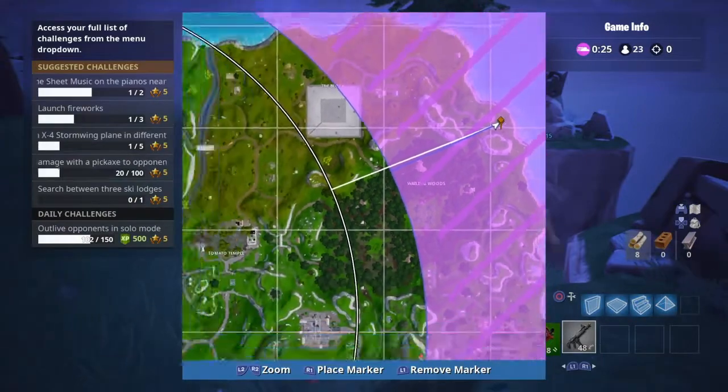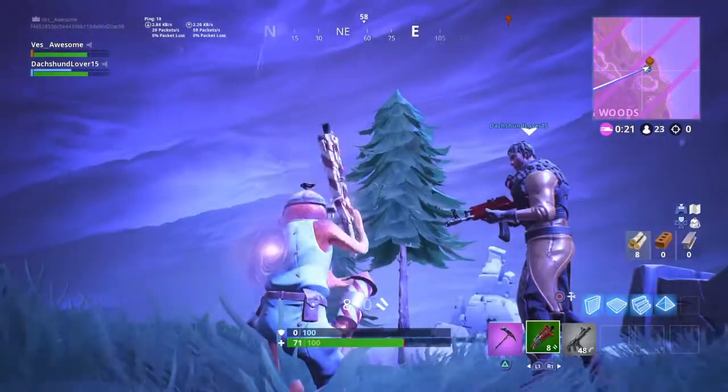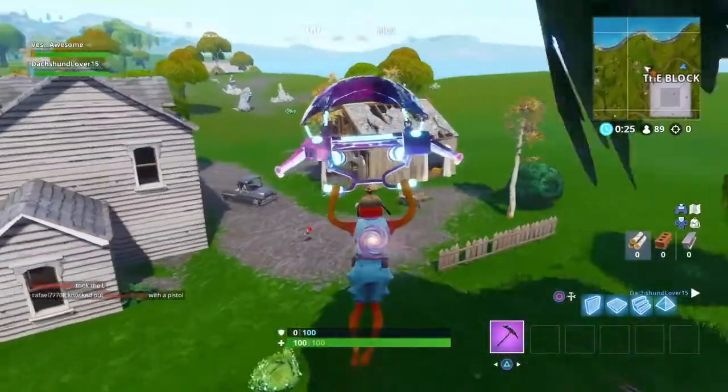The next location I have for you guys is above Whaling Woods. What you've got to do is go to this location right here — even marked it on the map. Go to it, set off the fireworks. Super easy location. If you did all these locations, you have completed it.